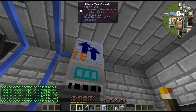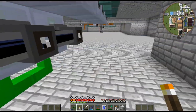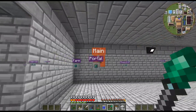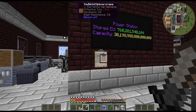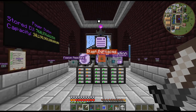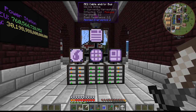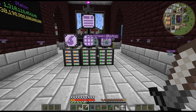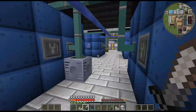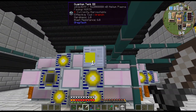The higher tier you get, you have a pretty large range of how fast you want it to go. I feel like you'd probably want it as fast as possible but we'll just let that run. I'm thinking we're not going to be producing enough helium, and we especially don't have enough to do a new turbine. Anyway, let me cut here and figure out what I want to do for the rest of this episode.